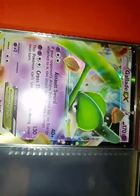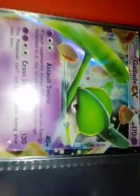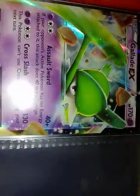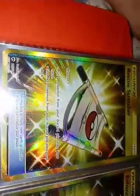Alright, here's the last page. I had to put this card in the bottom because I didn't have room in the front — but here we go: a Solgaleo GX from Sun and Moon. This is a very pretty card and it is a hyper rare Solgaleo GX — secret rare.